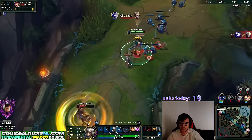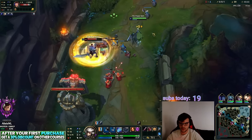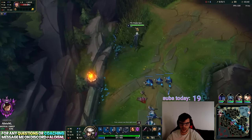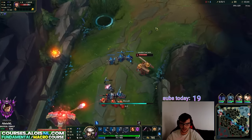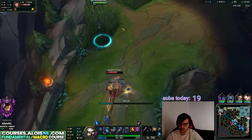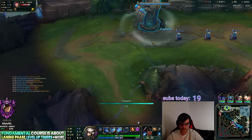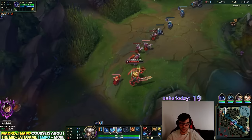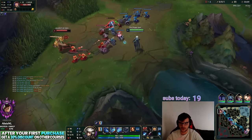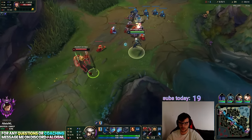First Strike procced — plus 29 gold right there, pretty good value already. He has no Flash, half HP. I'm going to recall and get Sheen, and then Garen basically cannot play out this bounce — he's completely screwed. I'll buy a pink ward so I can play super aggressive on this bounce. He has no Flash — I'll ping that — and now we can abuse the bounce.